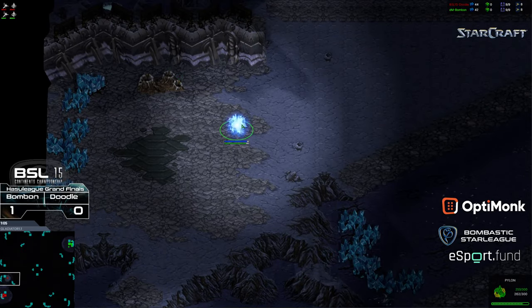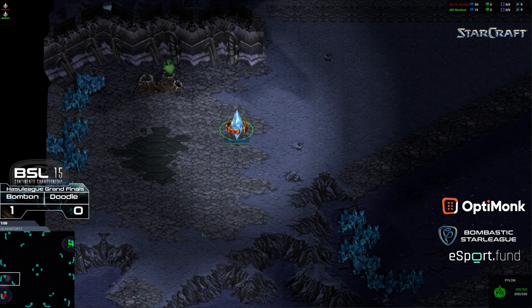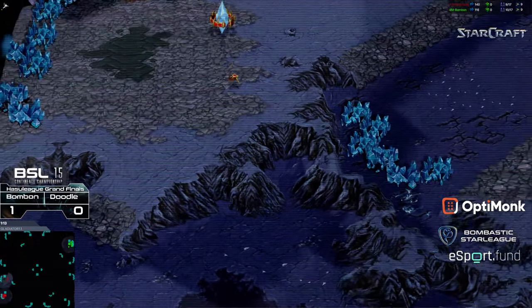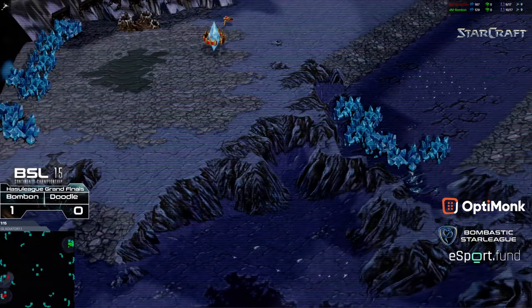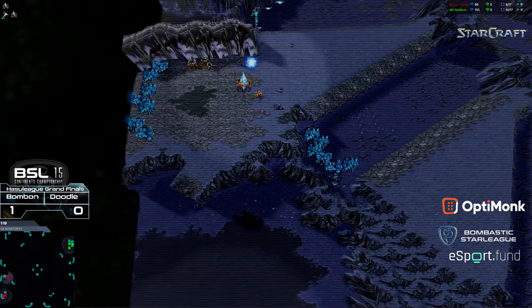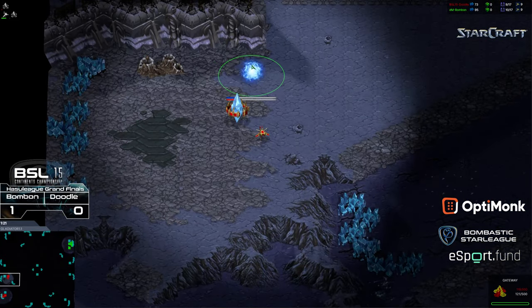Pylon actually near the natural expansion for Doodle. And I think this is actually important because another feature of this map — and I get to really show this off — is that inverted ramp at the natural expansion. So being able to take and hold your natural is actually really, really vital.